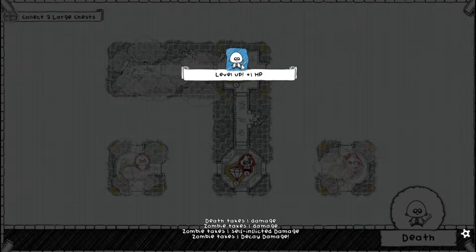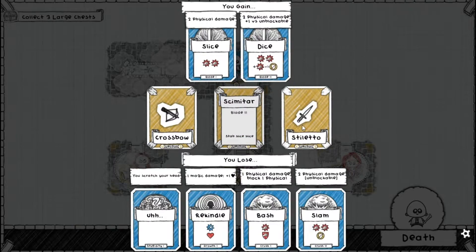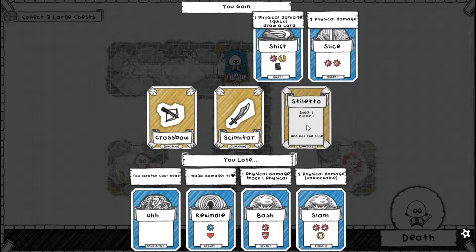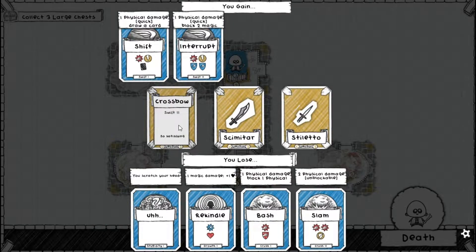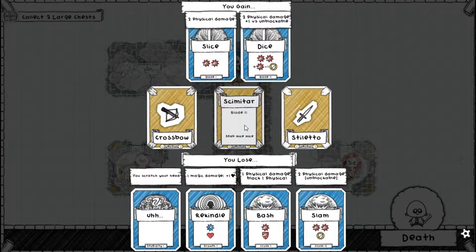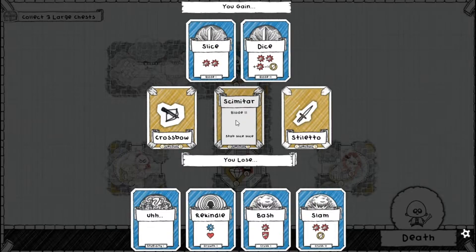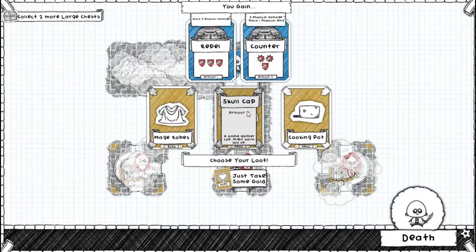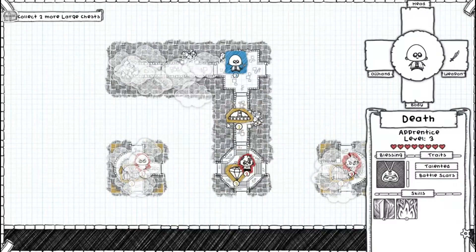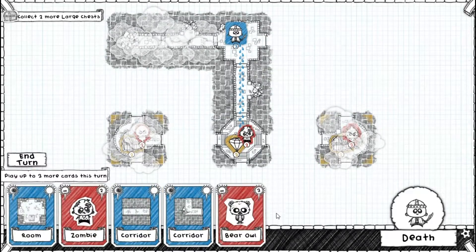Good fight — he had me worried for a second there but I came out on top. I really don't want to place that weapon I have, but I might for that Scimitar just so I can have more damage. I'll replace it with the Scimitar. Let's take that Skull Cap because I want the defense. Now I should be heading down this way, which is good.